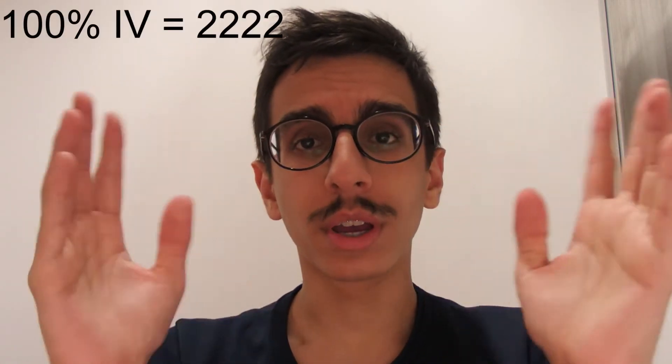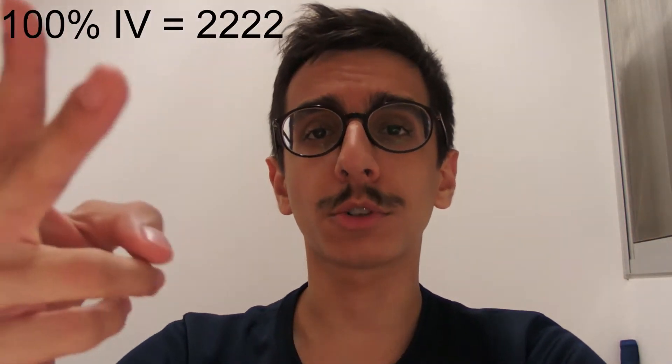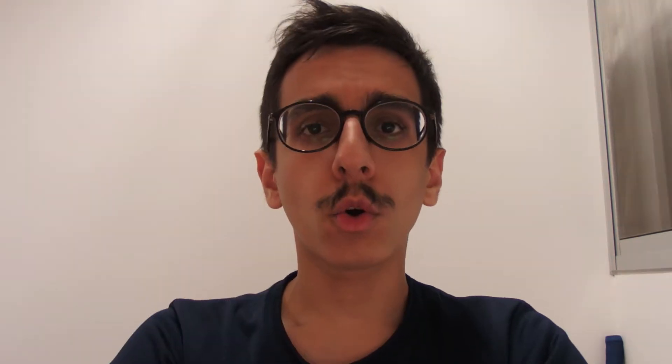In fact, Ho-Oh only has one fire type move — Fire Blast — which is not even a good fire type charge move compared to many others. The magic number for Ho-Oh is 2-2-2-2; 100% IV is going to be 2-2-2-2. Ho-Oh has a double weakness to rock type moves, so Rock Throw and Stone Edge are its best counters, with Rock Throw and Rock Blast a very close second.